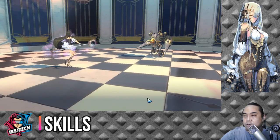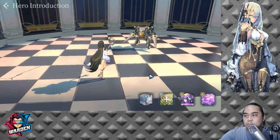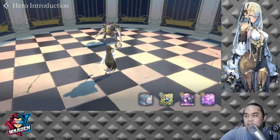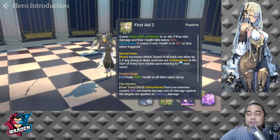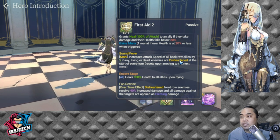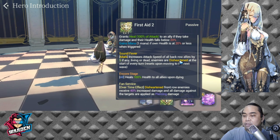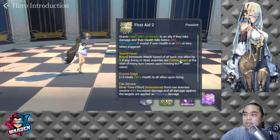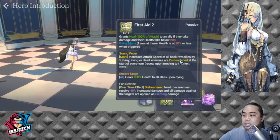For her skills, we'll have a preview of her basic attack — very simple and very cute. For her passive, she has First Aid 2, which grants a heal of 100% of attack to an ally if they take damage and their health falls below 20%. It also gains mana if her own health is at 20% or less when triggered.